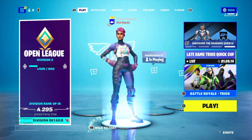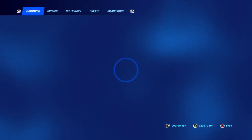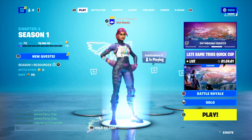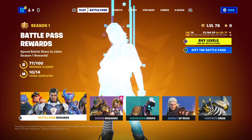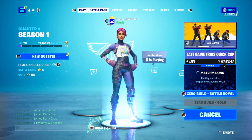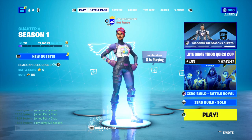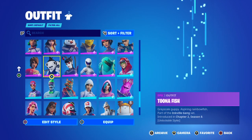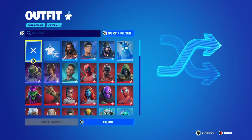Welcome back to another video. Today I'm going to be playing Fortnite Chapter 4 Season 1. I'm going to play a solo game in zero build, and we're going to try to get a win. I'm also going to do a challenge where I can only use a certain color of guns — gray, green, blue, purple, or gold.